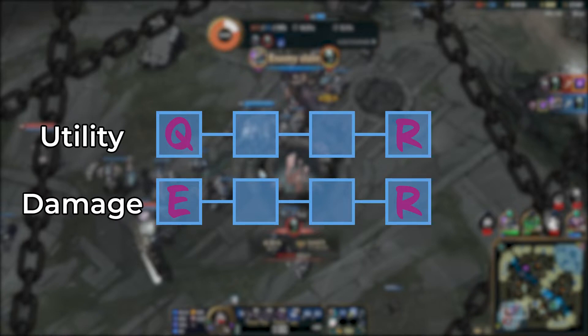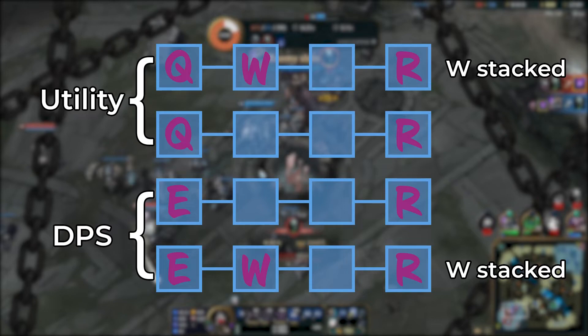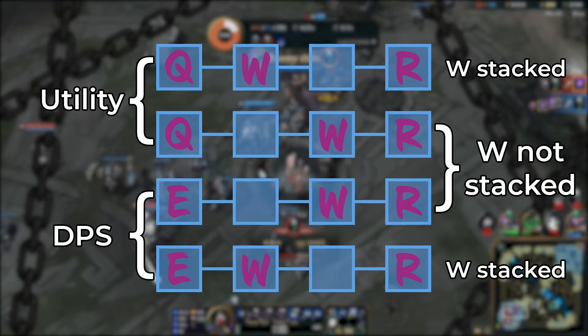To pick your first ability, think about how easy they are to lock down and choose accordingly. For the last two slots in the combo, consider when to use W: if W has max two stacks after your first ability, use it second to ensure it stays max-stacked after the combo. If W is not max-stacked after the first ability, use it third — your second ability will apply a stack, giving you maximum Voidlings while you're ulting. To sum up: use W second or third based on when it reaches maximum stacks, and the last ability will slot into place naturally.